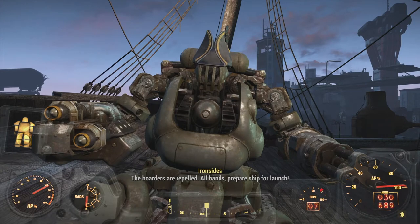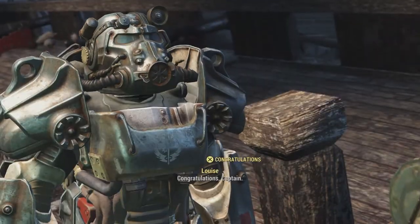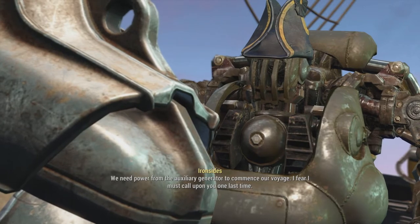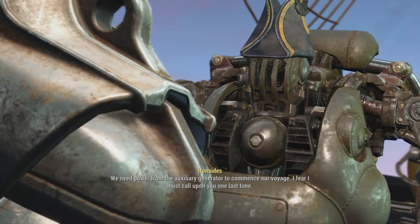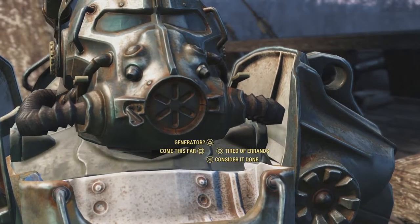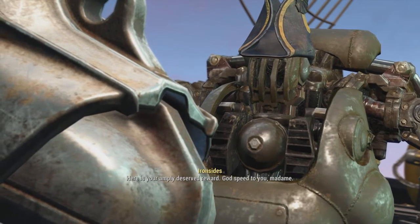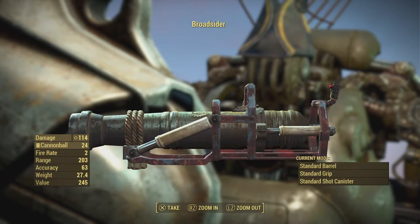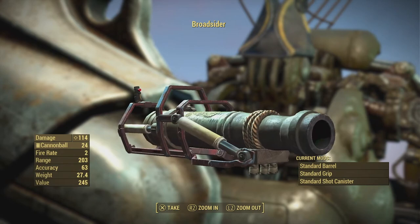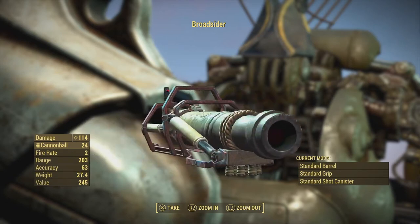All hands, prepare ship for launch! Congratulations Captain — there is one thing: we need power from the auxiliary generator to commence our voyage. I fear I must call upon you one last time. Okay, where do I need to go? I admire your pluck — here is your amply deserved reward. Godspeed to you, madam. This broadsider weighs 27.4 — it uses cannonballs and does 114 damage, which is actually pretty good, more than any other weapon I have. But yeah, I don't really have a use for that.